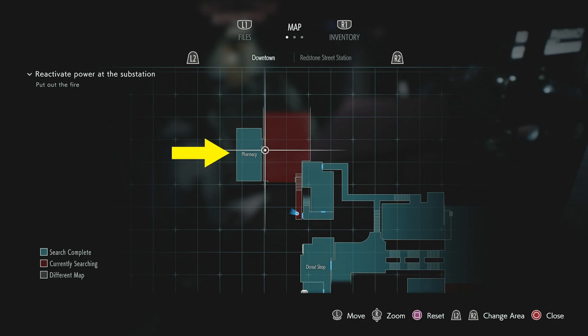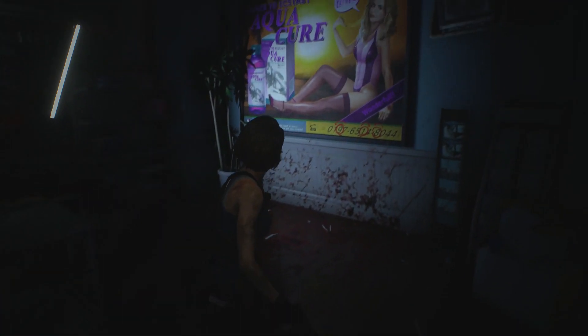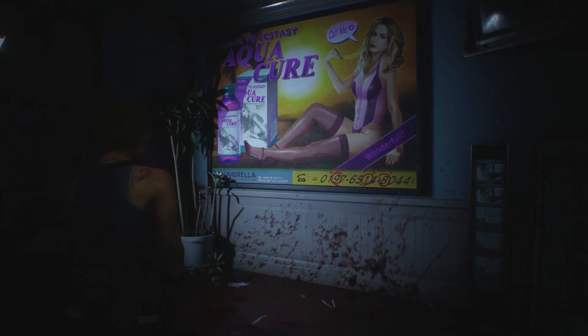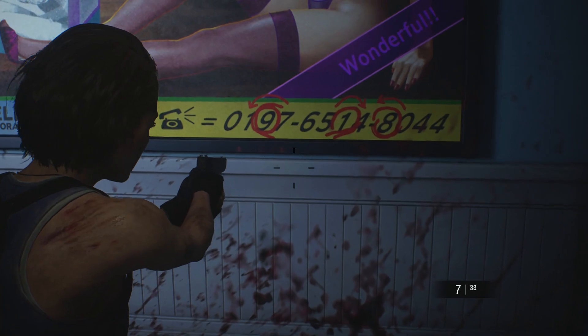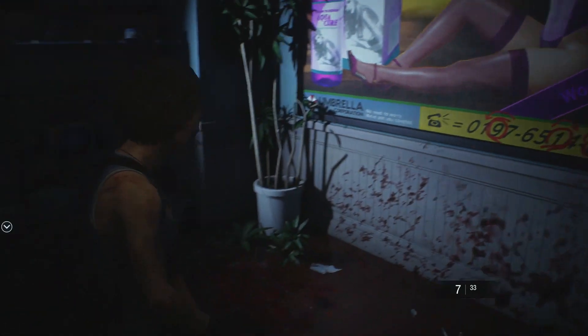Head to the pharmacy northwest from there and you will find the AquaCure advertisement and some numbers circled with arrows pointing to the left and right. Nine turning left, one turning right, and eight turning left. Enter the combination and you are done and you will have this special item.